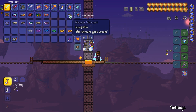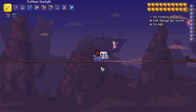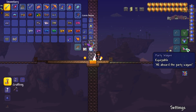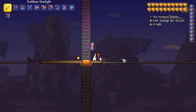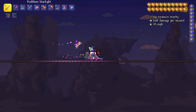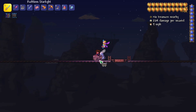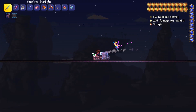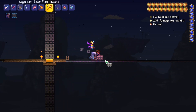Then we have the shroom minecart, which can be found in mushroom biome chests. Next is the party wagon, which can be purchased from the party girl NPC — it gives little balloons that trail behind it. This steampunk minecart can be purchased from the steampunk NPC, and I really like the effects where it has smoke coming out. It's like a train — very cool.